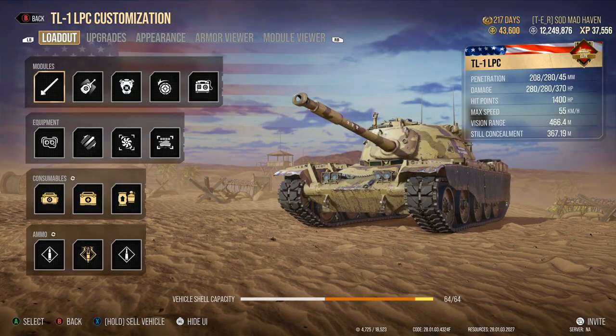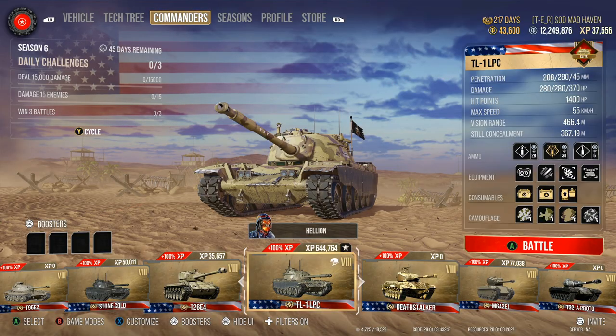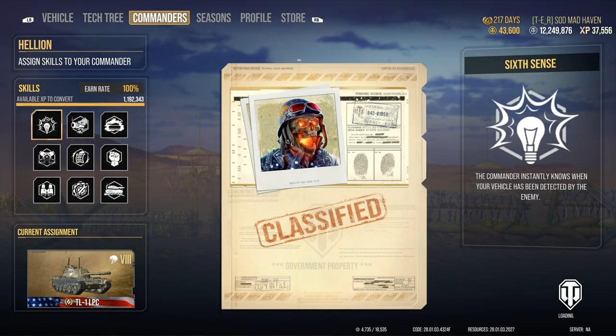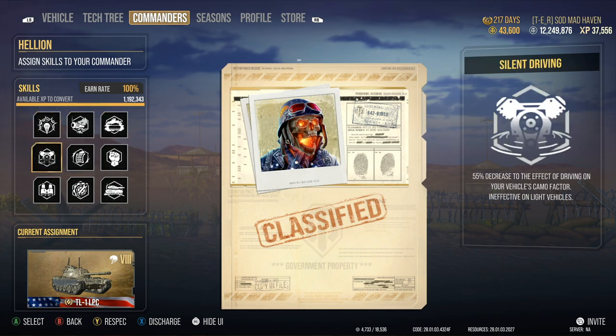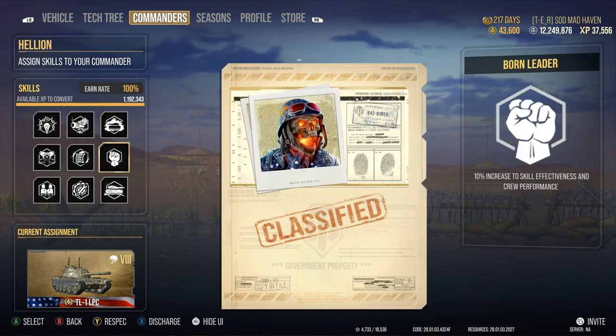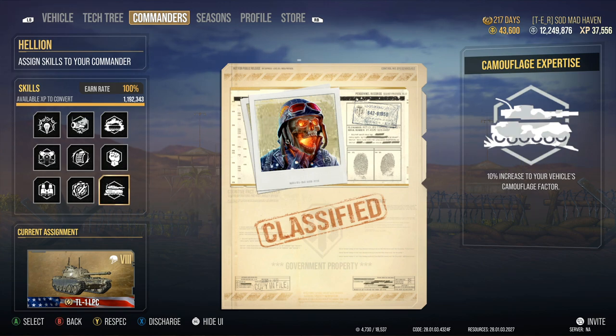Before we jump into everything on this tank, let's check out the commander. This is my medium tank crew specifically for the Americans. We got Sixth Sense, Muffled Shot, Green Thumb, Silent Driving, Rapid Loading, Brothers in Arms, Born Leader, Situational Awareness, Track Mechanic, and Camouflage Expertise.